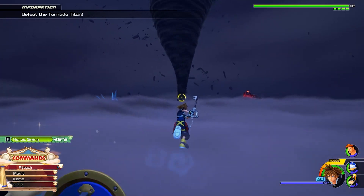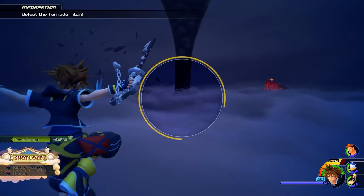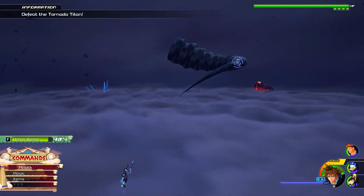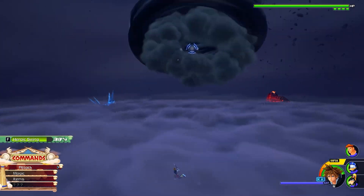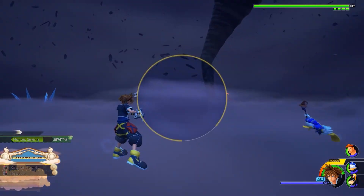Number 9, Wind Titan. The Wind Titan is easy, but still kind of annoying. You have to go after him, then you get sucked in. Just stuff Sora deals with on the regular. You also cannot air snap towards his face, so sometimes this gets weird.